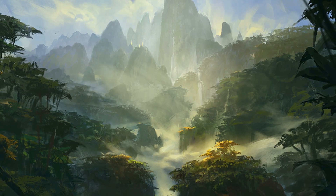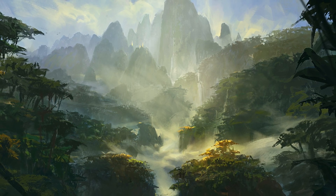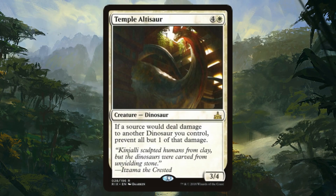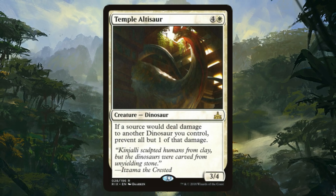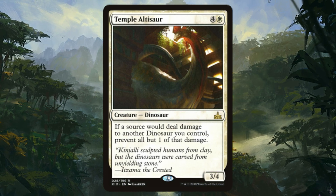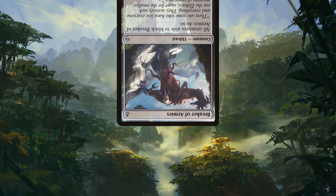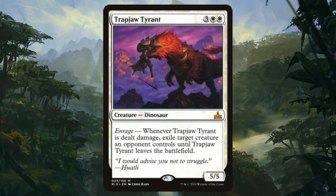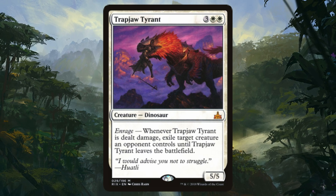Now, if you've got that one friend who just loves to burn your creatures, or that other friend like me who loves the fight mechanic, then you'll understand why I run Temple Altasaur. If any source would deal damage to another dino we control, prevent all but one of that damage. This also works really well for enrage effects — which, now that I think about it, is probably the intention. Another good way to protect your dinos is to remove the opposition from the equation altogether with Trapjaw Tyrant. Its unique enrage ability exiles a creature until someone takes out the Tyrant itself.